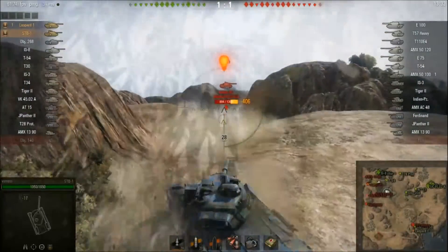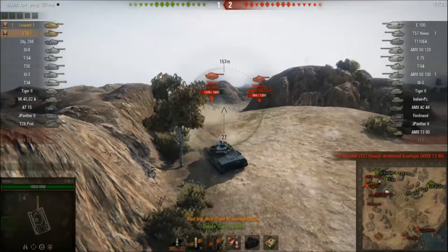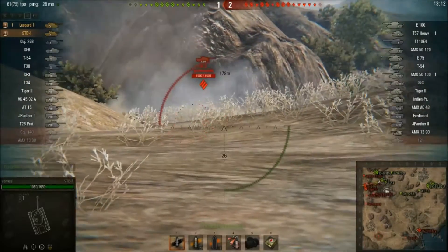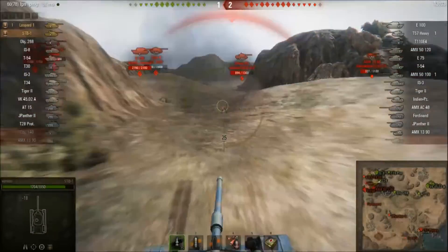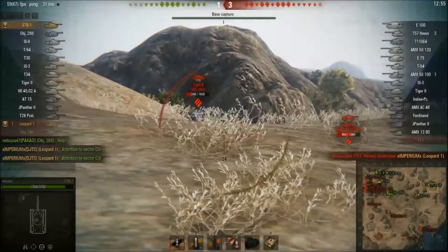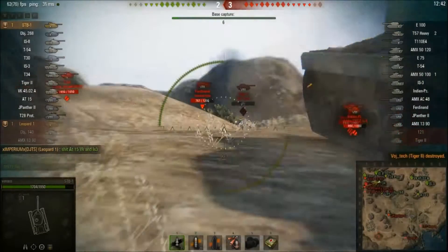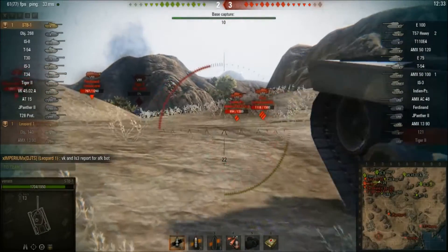Just rolling around, he spots an Indian Panzer — gets a nice shot in on him. Tiger 2 rolling up as well, gets hit but no damage received, just a knocked out gun, repaired almost instantly. There's an IS-3 — looks like Vanaz bounced off the side armor or it got stuck in the spaced armor. The Indian Panzer gets a nice shot into Vanaz, who was able to pull around the corner far enough that his shots missed. Then gets a nice shot into the Tiger 2 and finishes him off.